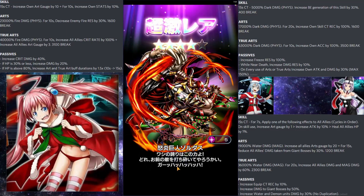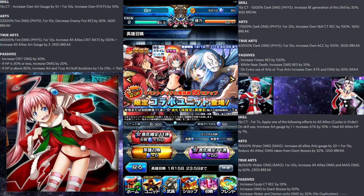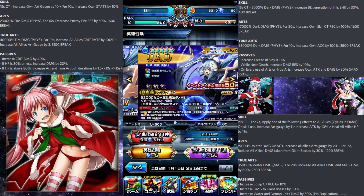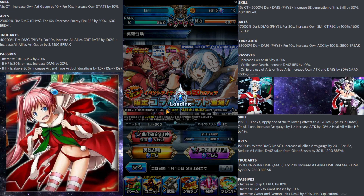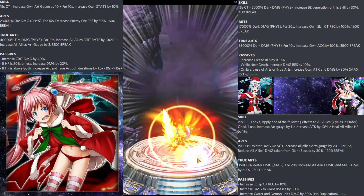Nothing good from here. My priority will be getting Rimaru because she has better art generation and better stats overall. If I don't get the unit I want after using the 50 gems, I would just leave and keep re-rolling.